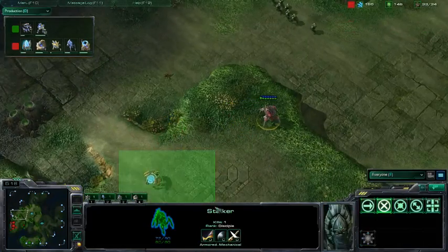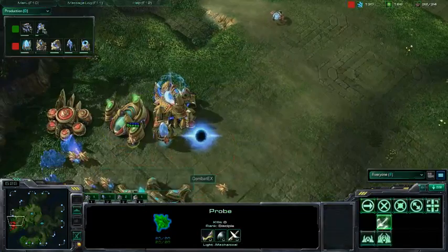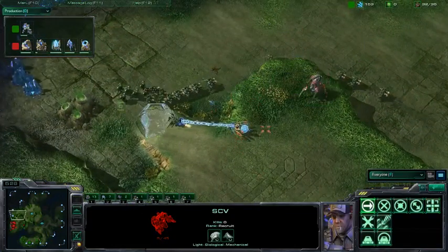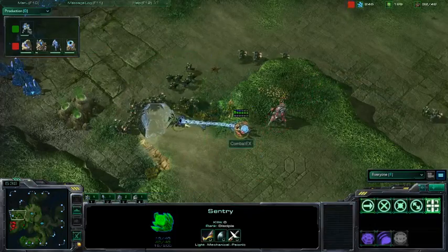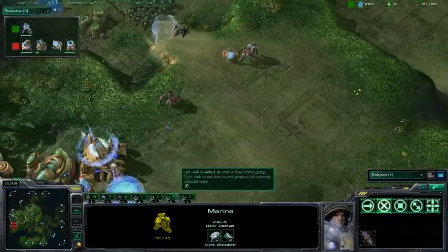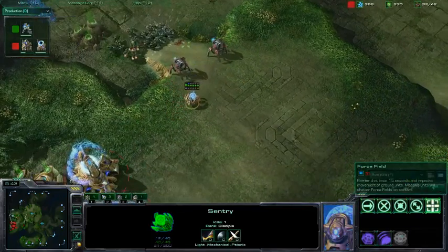The Stalker retreats to the safety of the Sentry. One Force Field on that ramp and these Marines are not going to go anywhere. Nova Stallife pushes up — oh my god, doing the same thing he did last game. However, he's getting denied by the Force Field, and there's no second Force Field left in the Sentry.